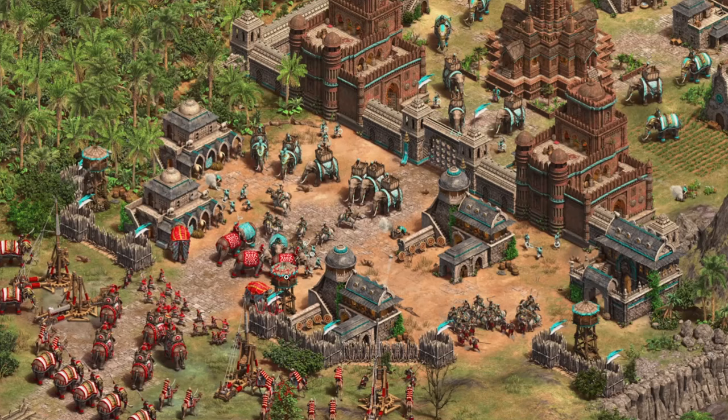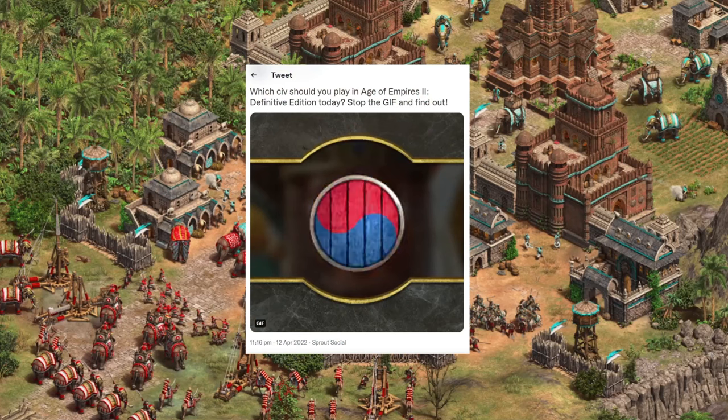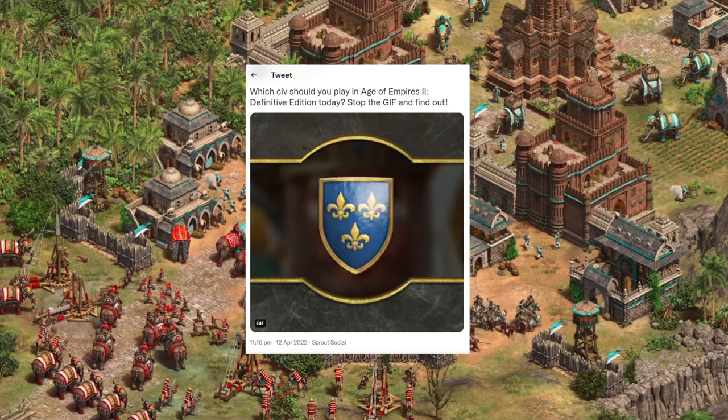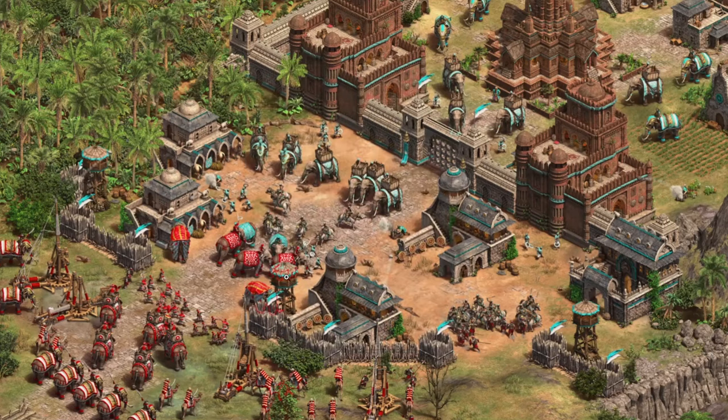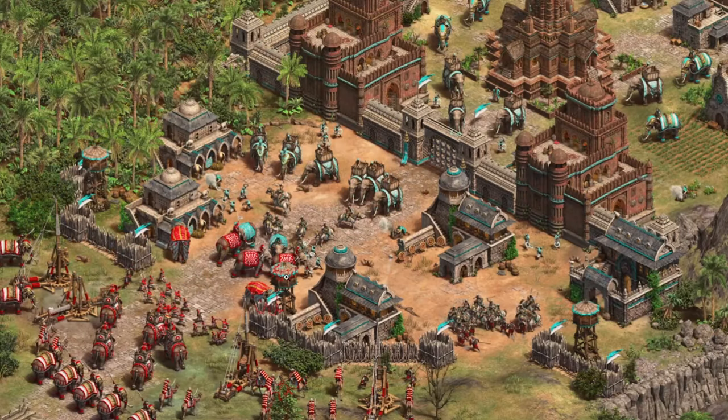They have actually teased something else for us today. They've had this little clicky gif thing on their social media channels, and actually there are three new civ icons hidden within this, which we can see on the screen now. So it looks as though we're going to be getting three new civilizations with the new DLC, but in the gif I couldn't actually see any Indians as we know them at the moment icons.